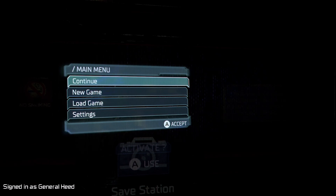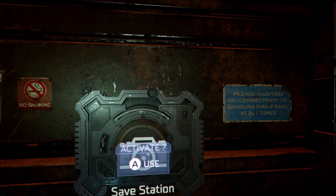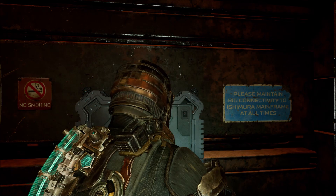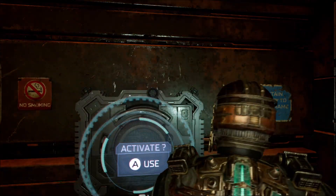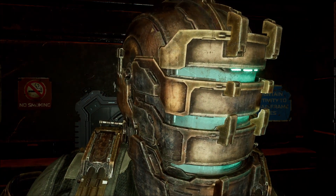Currently in the Dead Space remake, at least on the Xbox version, there's a glitch on the main menu where after you start the game up and click continue to resume from your last save, your camera will be stuck in place. You can move Isaac around but you can't break out of this camera — you'll be stuck like that forever. However, we can take advantage of that and use it to look inside Isaac's helmet.